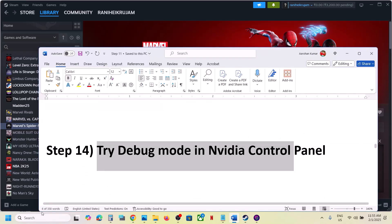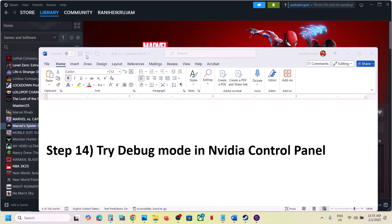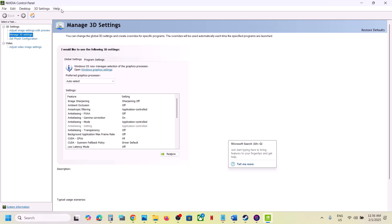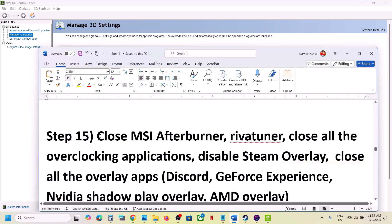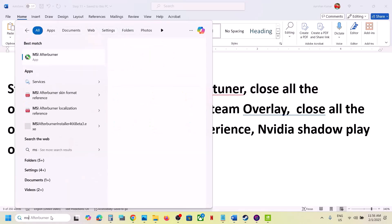The next step is to try Debug Mode in the Nvidia Control Panel. Launch the Nvidia Control Panel, go to the Help option at the top, and select Debug Mode. Put a check on Debug Mode, then launch the game and check.